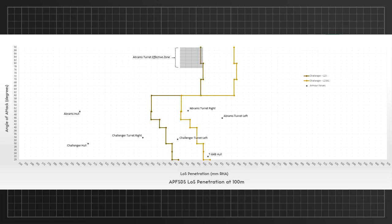Let's start with the Challenger's gun, which gets two APFSDS choices: the L23 and the upgraded L23A1. Both shells can easily go through the Abrams hull and the Challenger's own hull. The L23 may also go through the Abrams turret, although it may bounce with an unlucky RNG roll, and should always fail to penetrate the T-64B's hull. The upgraded L23A1 is almost guaranteed to go through the Abrams turret and even the Challenger's own turret, but relies on a lucky RNG roll to go through the T-64B's upper frontal plate.